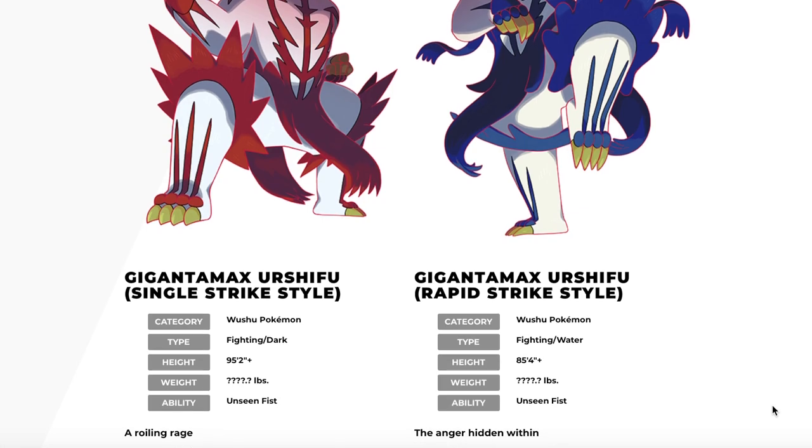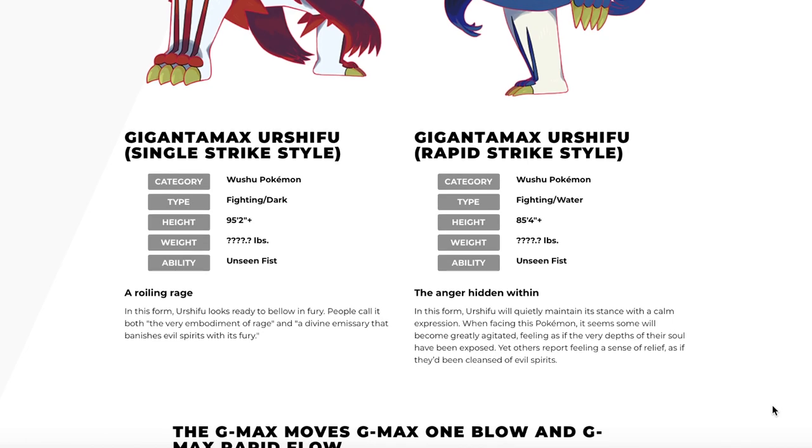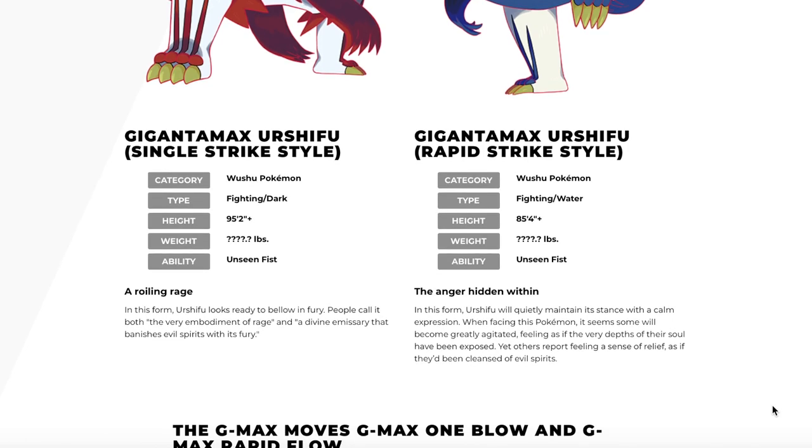You also get a different style. The Tower of Waters will give you a Rapid Strike style where you hit multiple times, and the Tower of Darkness will give you a Single Strike style which means you'll hit once, but it'll be super powerful.